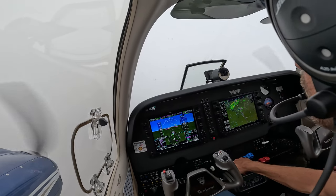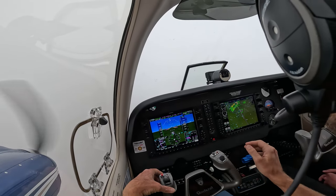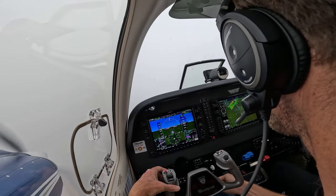2-0, intercept the localizer, 4-0 left, forward 2-0. Baron 848 Delta, you're 3 miles from Wig Zoo, maintain 2,500 till established on the localizer, cleared ILS runway 16L approach.